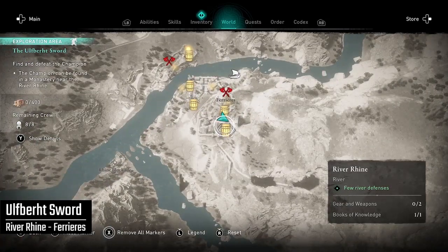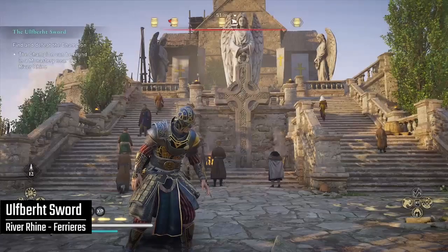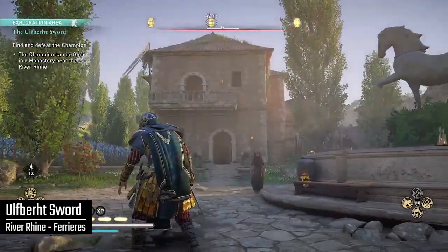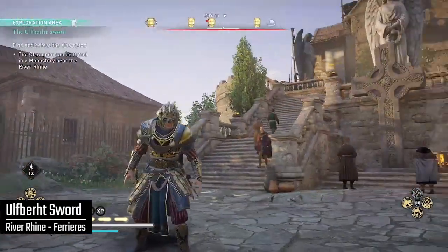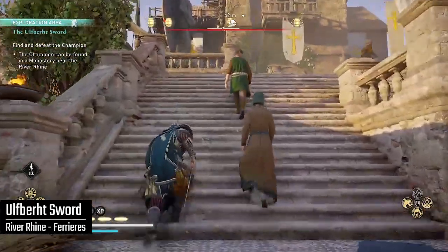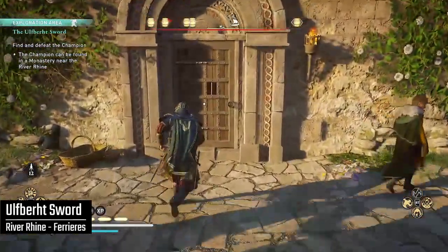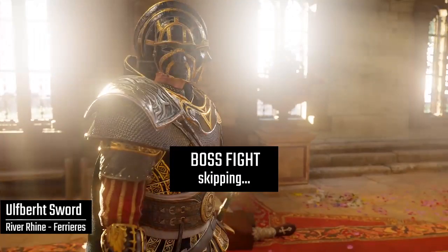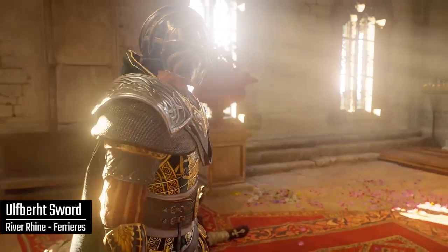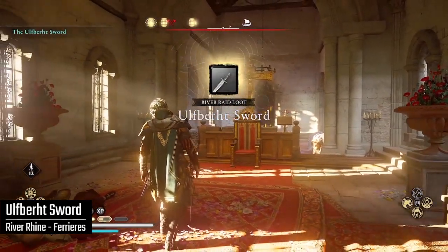The champion here is at the Furrier Monastery, located on the right side of the map. There should be a marker on your map indicating where you need to go. Once you get to the monastery, find the courtyard and go through the door up ahead into the church — this is where the boss fight will take place. When you've finished it, you'll be rewarded with the Ulfberth Sword.